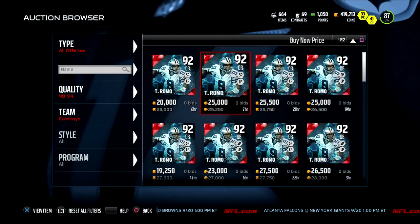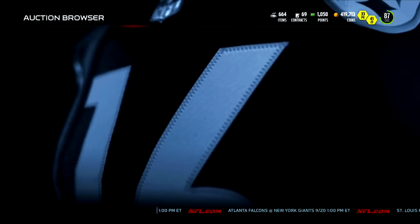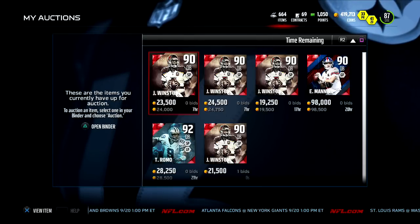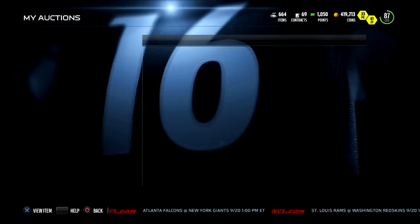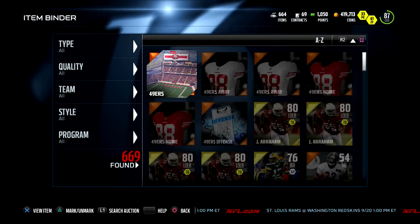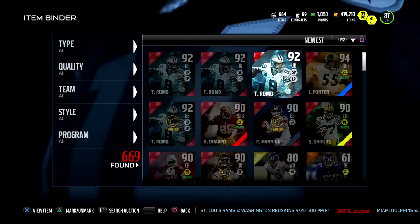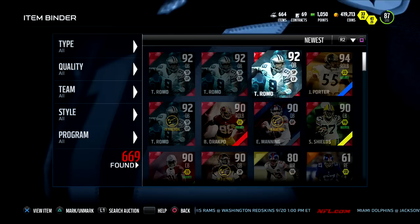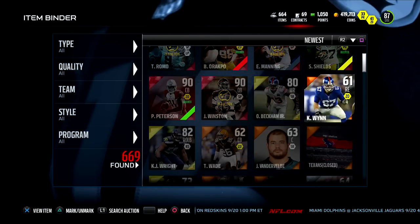I've flipped about seven Romos. Let me see how many I have in the chamber — I've got one Romo listed at 28.5k. I also got a lot of James Winstons; I got them really cheap for 13 to 14k and I'm going to flip those over the next couple of days. Let me check — I've got three Romos total and a lot of James Winstons.